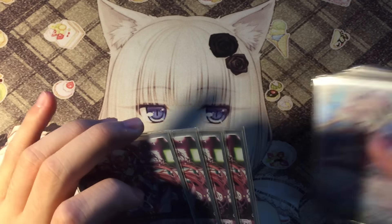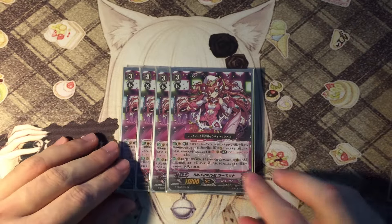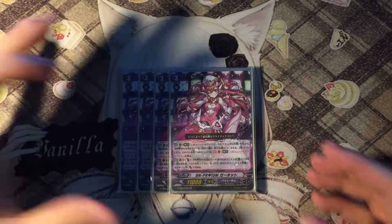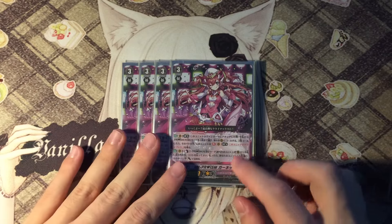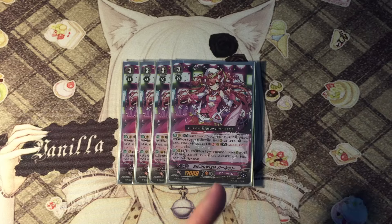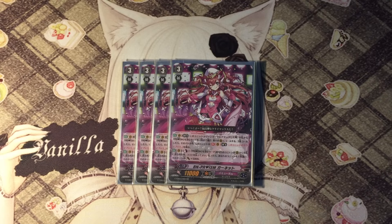First, the grade 3s we play is 4 copies of the new... Garnet, sorry. Brand new Prism Garnet. She is our boss — the boss of the deck. She looks very nice and she's the red one. Bermuda has red, blue and green, so she's the red one.